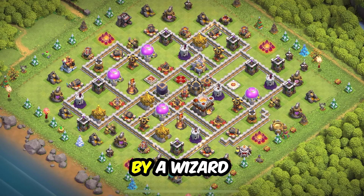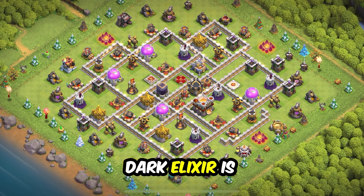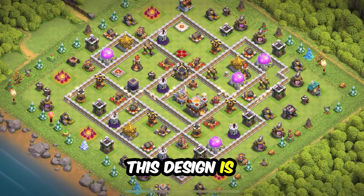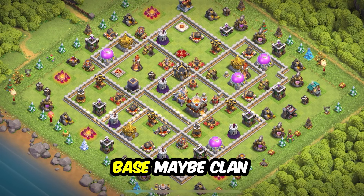Base 17: a very strong trophy pushing base design and also a farm base. Each resource storage is guarded by a wizard tower so no goblin can get your gold and elixir, and the dark elixir is in the perfect place.